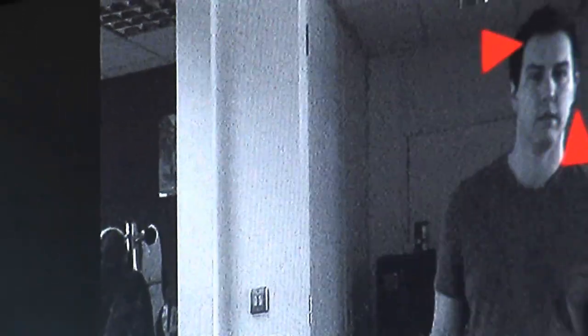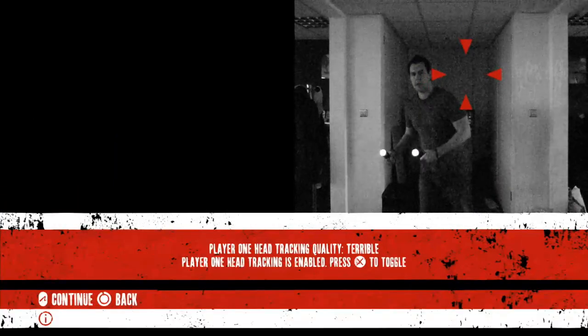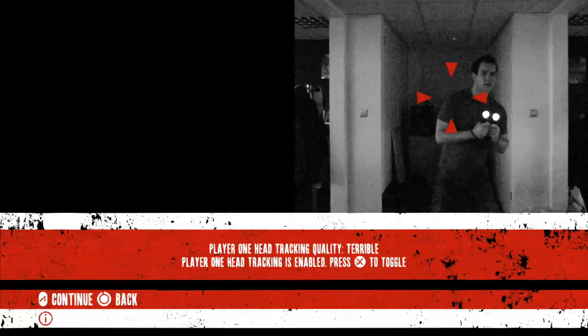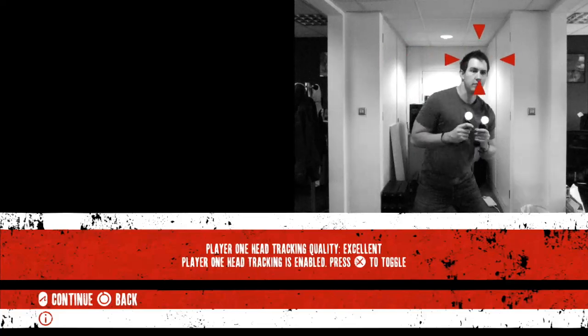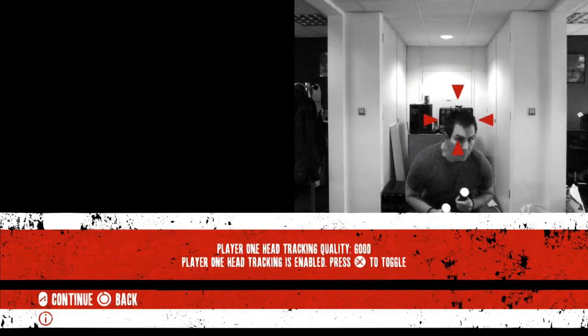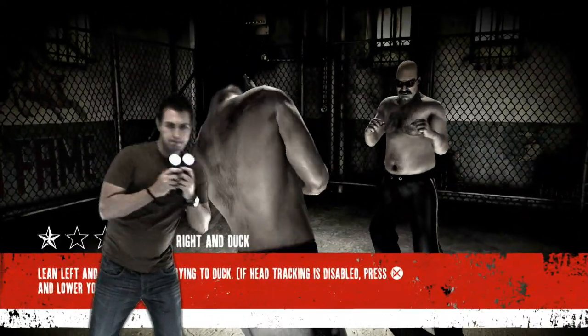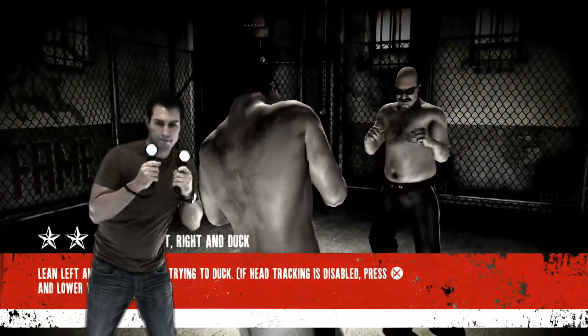Head tracking requires good lighting conditions to work well, so it's turned off by default. If your room's too dark or you've got lots of moving stuff in the background, chances are head tracking won't work properly. To get good head tracking, you want bright and even lighting without too many shadows. But even with head tracking off, you can still lean and dodge, and you can stoop down by pressing the X button and crouching.